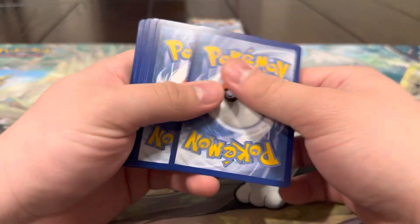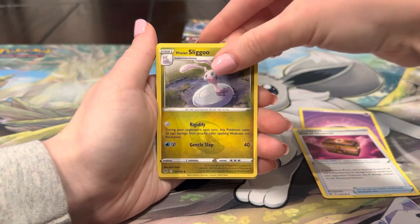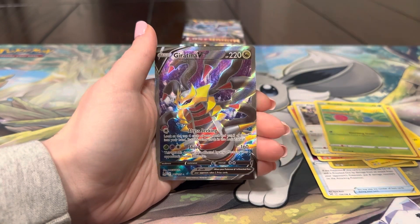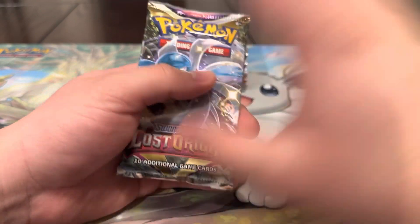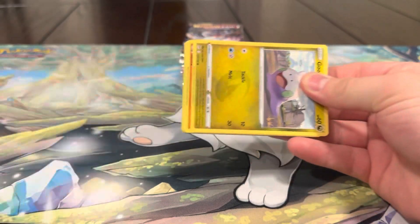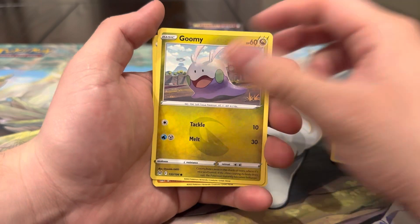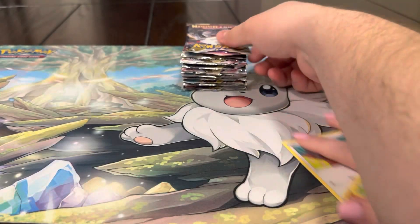These are already better than our Scarlet and Violet three-pack blisters, for sure. Energy, Bonsly, Silicobra, Electric, Litwick, Snover, Rhyhorn, Ambipom, Roselia, Lickitung — and a full art Giratina! Okay, Giratina packs — we'll take that for sure. The gold Giratina V Star is very nice. Lost Origin is killing it, tempting us to open up some more. Now we just need the Altar. I would have gone crazy if that was the Altar, but yeah, I'm very happy with the gold one.